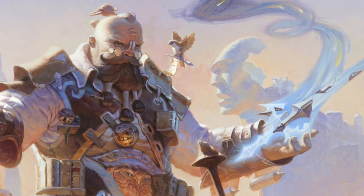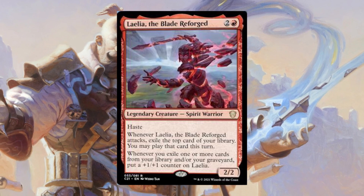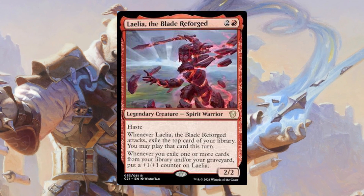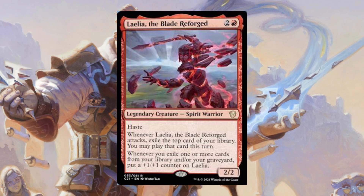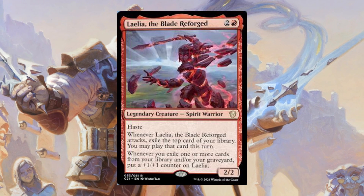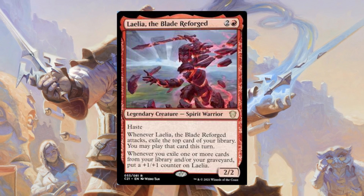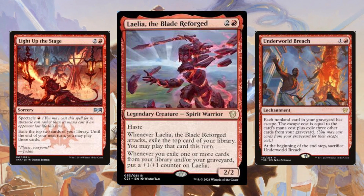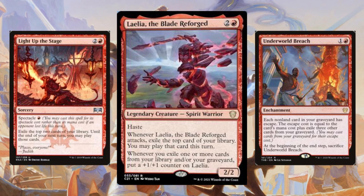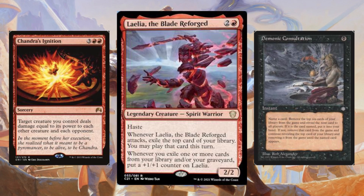Starting with the color red, Lalia the Blade Reforged offers an impulsive draw trigger, and gives you a benefit for using it by growing her larger whenever you exile a card from your library or graveyard. She could make for an interesting mono red commander, because she does offer card advantage in the command zone, and synergizes well with other impulsive draw or escape effects. In the 99, she functions as a combo piece alongside Chandra's Ignition and Demonic Consultation.